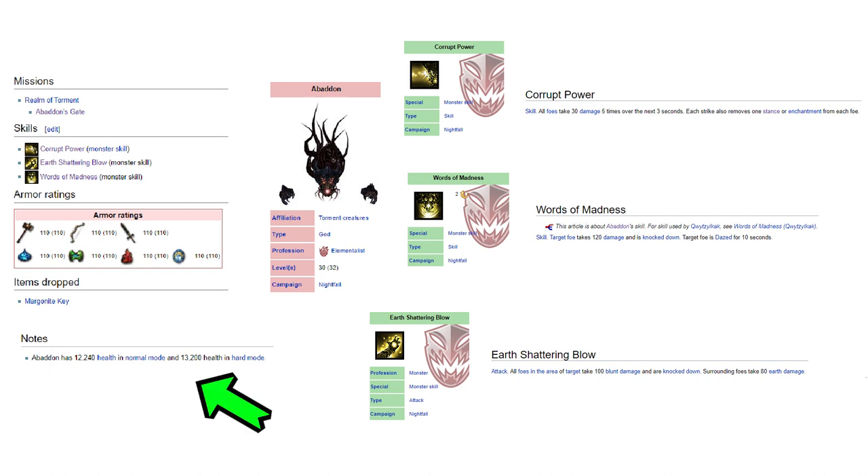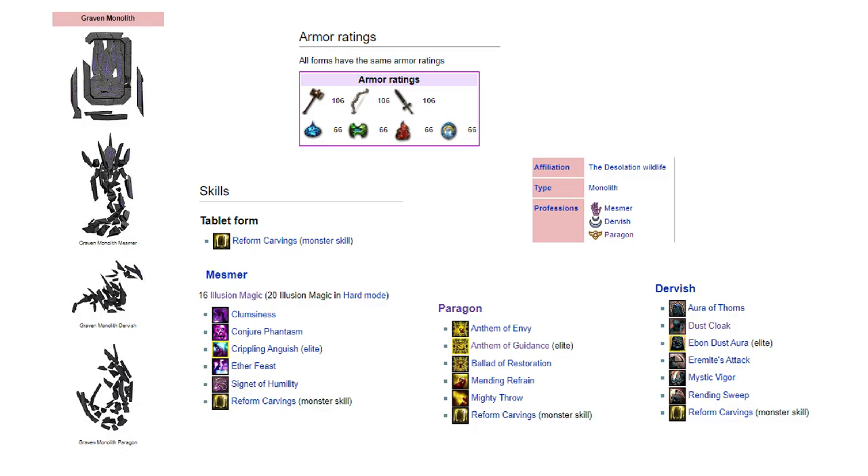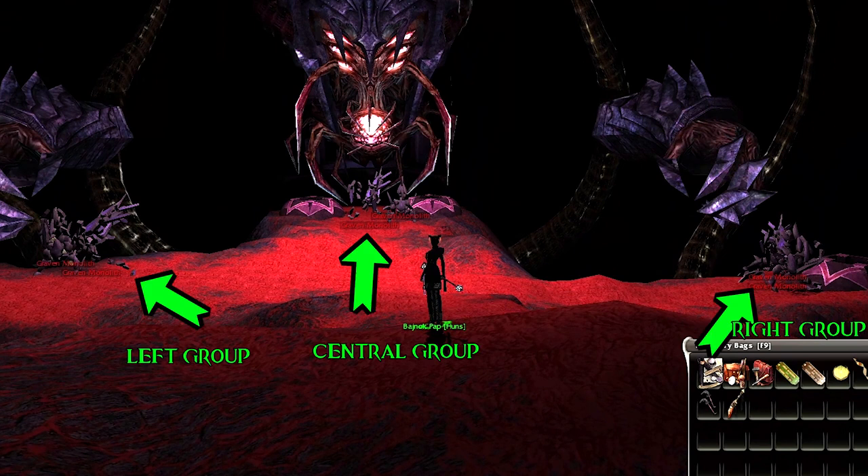In hard mode he has tons of HP, around 13,000, so it might take some time to actually kill him. There is no hero requirement luckily, you can use any heroes you want, but keep in mind Abaddon has 3 groups of Graven Monoliths, and those might be Mesmers, Dervishes, or very rarely Paragons — most of the time they are Mesmers or Dervishes. They have pretty nasty anti-melee hexes like Crippling Anguish, Clumsiness, and they can also blind you. In order to kill him we must defeat the 3 groups of Monoliths; the central one must be the last one, because it will respawn all the time.